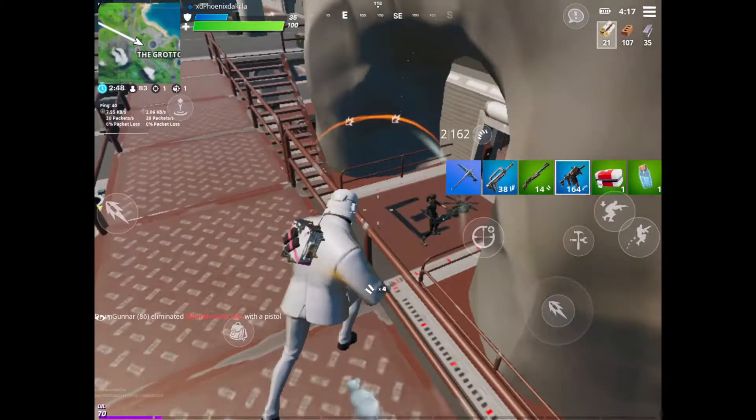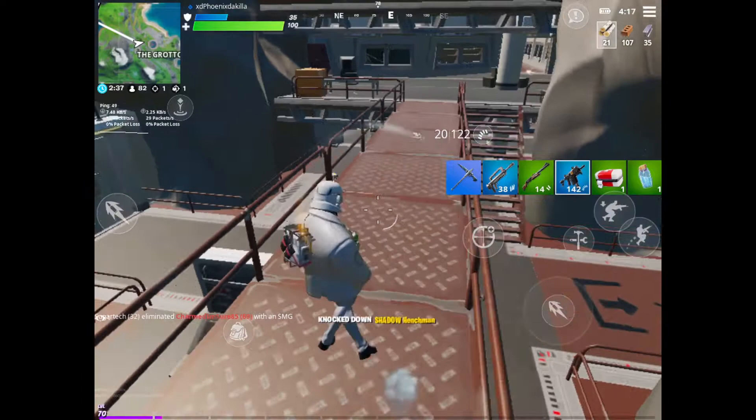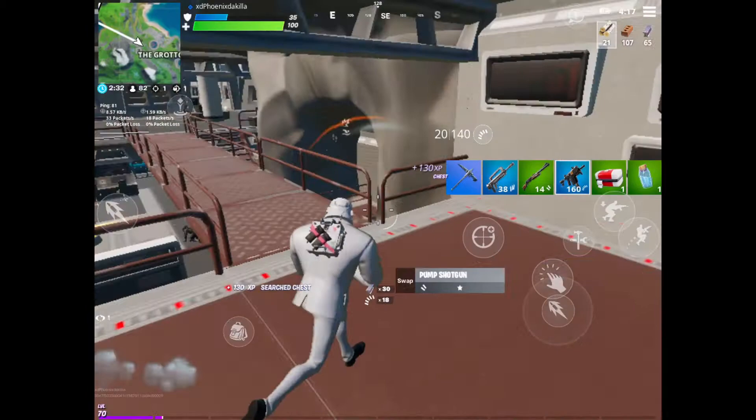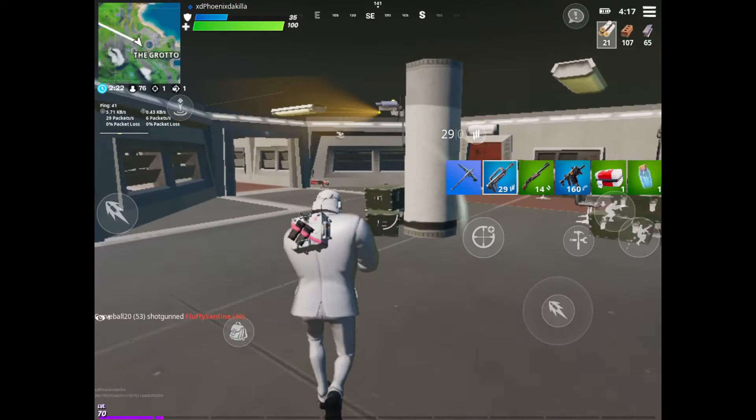Destroy this turret right here before it draws you. I think that's Brutus down there — nah, it's not Brutus. The way you can tell is Brutus has a lot more HP and a lot more shield than anybody in the whole grotto. There's another actual player down there. You don't get XP for knocking a henchman.